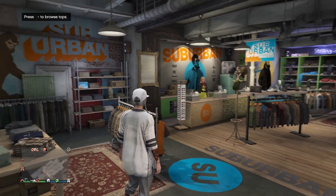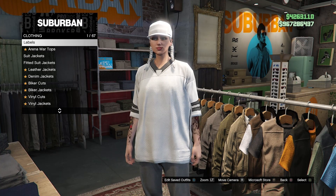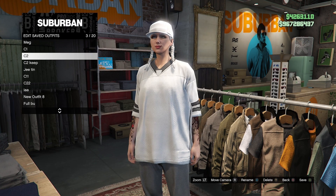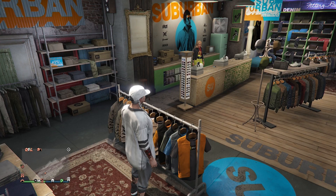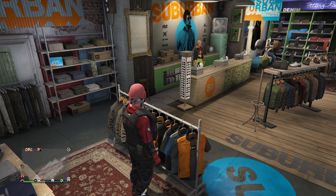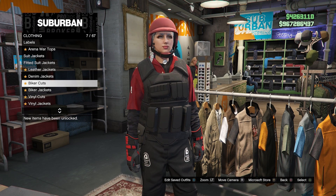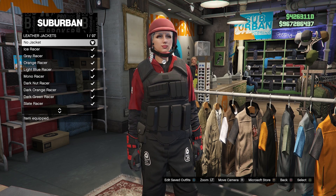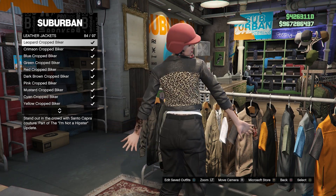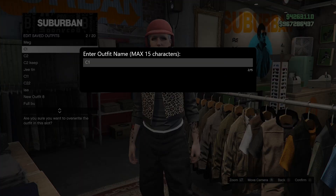First thing first, you need to have one of these modern color jerseys. Once you have it, you're going to save it as your C2. I'm going to flip this to the modern black one. Then you need any outfit — it doesn't matter. I have a modern outfit already but I'm going to swap it out and put on a leather jacket. Go ahead and put on number 84, purchase it, put it on, and save it as your C1.